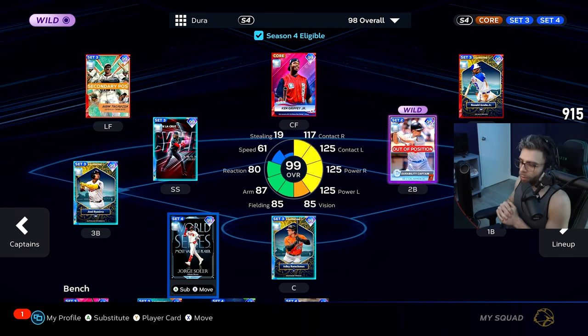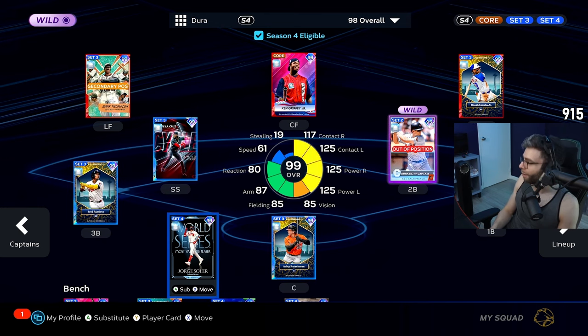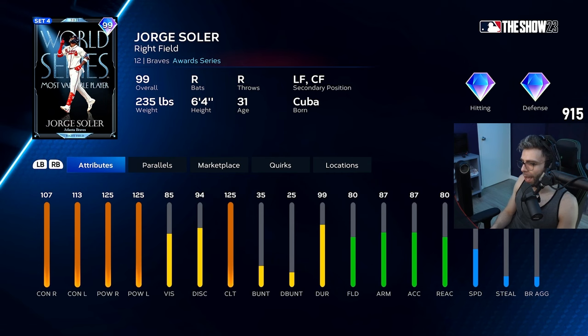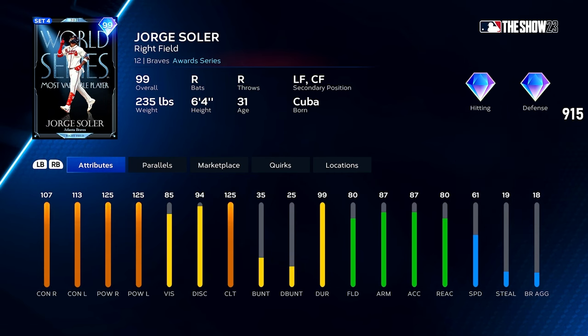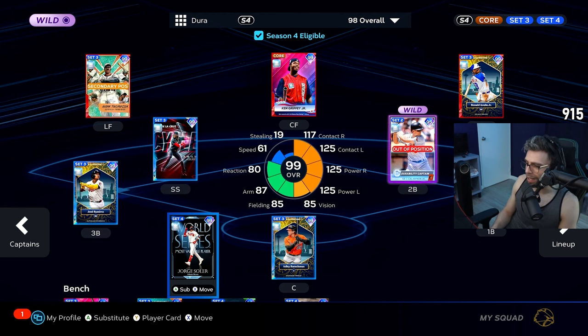What's going on guys, another debut for you. We got the World Series Most Valuable Player Jorge Soler card from the Pennant Race program, and we have him on the durability team. Look at those stats — this is what the card looks like at base, which is really solid. If you put him on the durability team, which he fits, he gets plus five defense, making him even better in right field, and the offense is incredible.